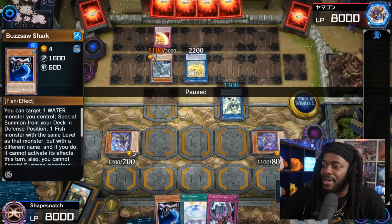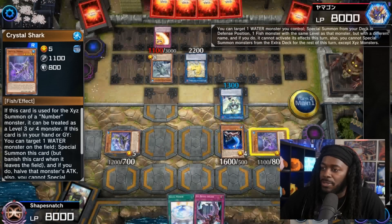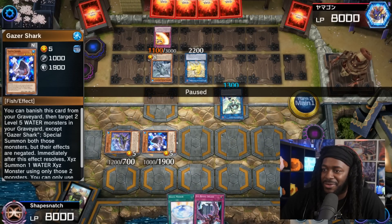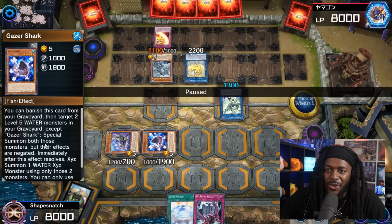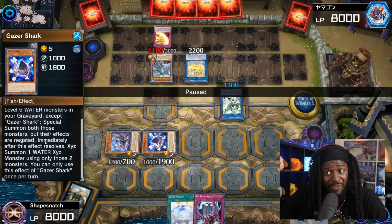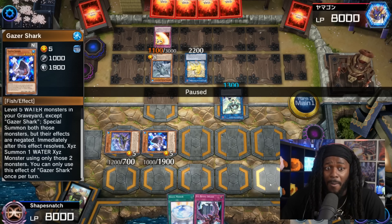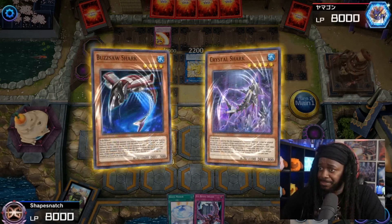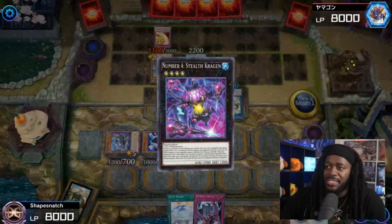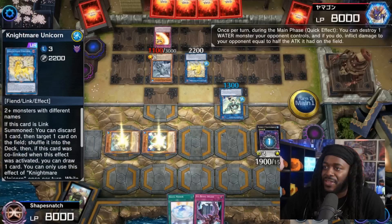We have not committed our normal summon, and because of our opponent's slight mistake it gets us right back in the game — that's how crazy Diamond 1 can be. We'll normal summon Buzzsaw Shark, targeting Crystal Shark to summon Gazer Shark. Gazer Shark: you can banish this card from your graveyard, target two Level 5 water monsters in your graveyard, special summon them but their effects are negated, and immediately XYZ summon one water monster. Keep in mind Crystal Shark can be used as a Level 5 or 4.